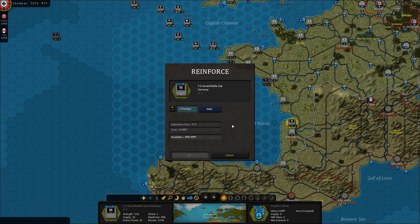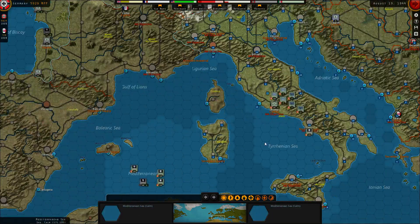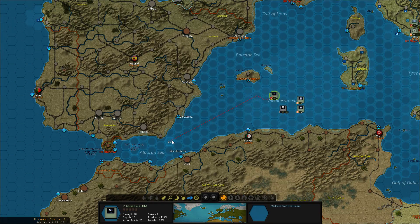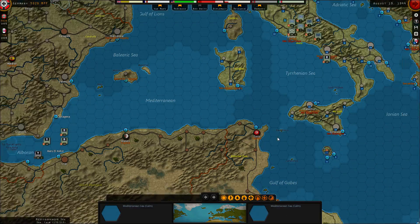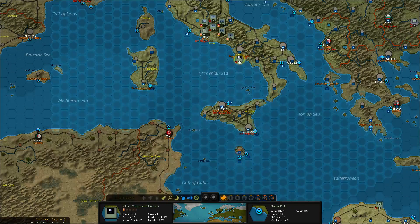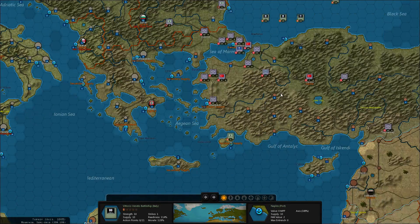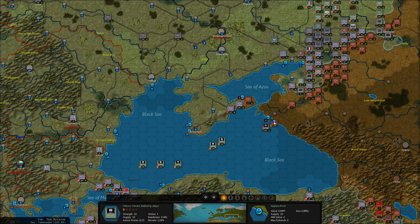This one will replenish. That takes us into the Med where we have these guys heading towards Gibraltar, just in case Spain joins in — but they have not joined in this entire game. This one is also heading for Gibraltar, and the other navy is heading up here. We can see that the Soviets have two harbors left.